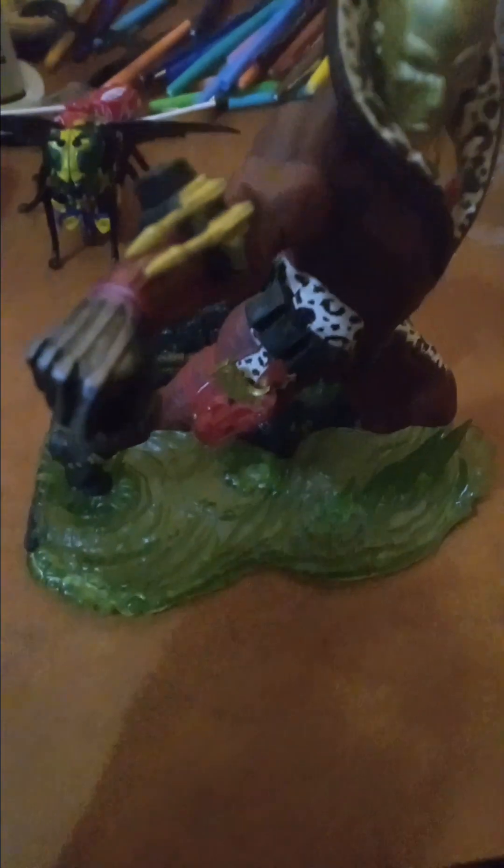The only accessory it comes with is this removable blast effect, which has a gold missile attached to it. That goes right there on that block with the other two gold missiles, and you can attach it just like so. And of course on his other arm he has his three rockets.